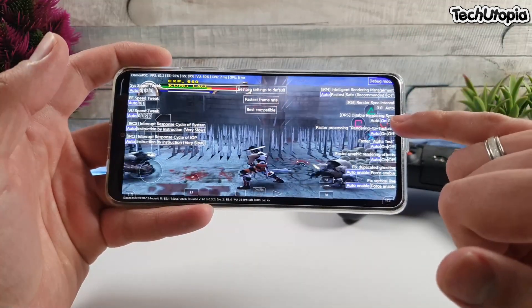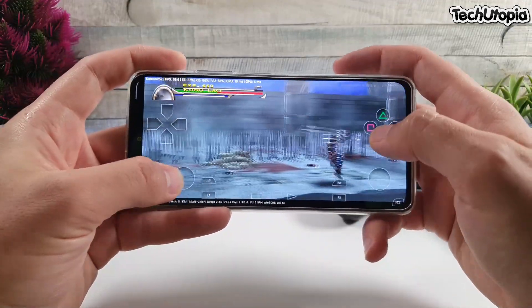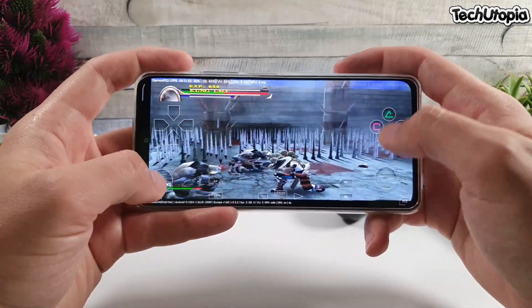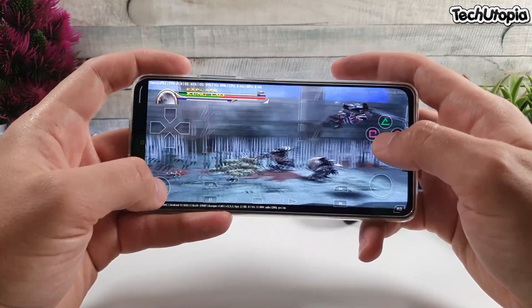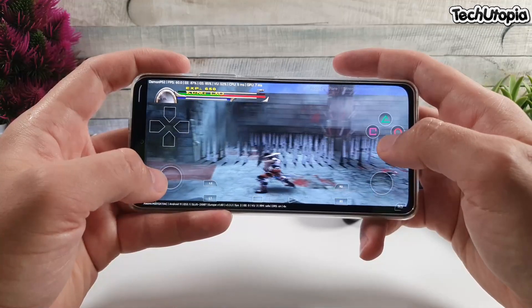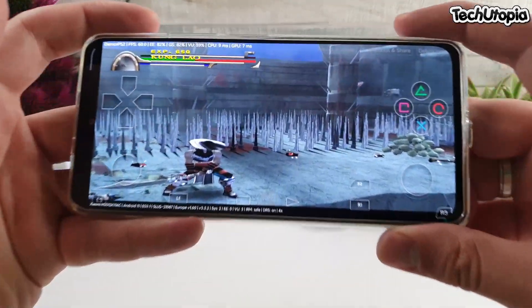Just disable rendering sync — enable it — and check out the difference here. What a difference! Big difference — you get around at least 10 to 15 FPS increase. Almost full speed. This game right now at 4x 1080p is running almost full speed. That's huge — that's a huge thing. This is 4x 1080p — awesome, seriously awesome.